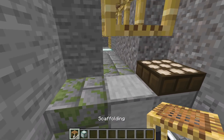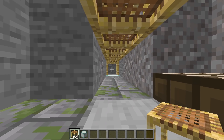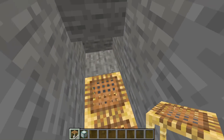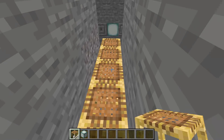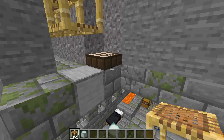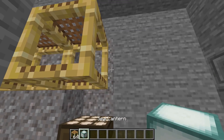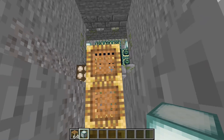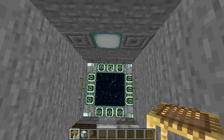Then you're going to take your scaffolding, and you can see that we are placing this so that it goes over, and that the very next one will fall down. So that's what you want, and this right here is going to be directly into the first portal. Just like that.